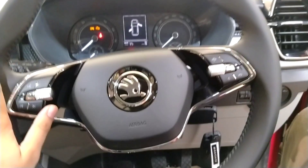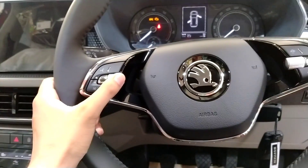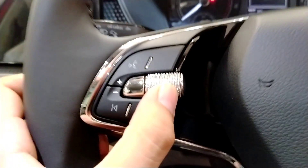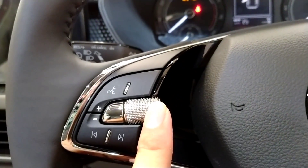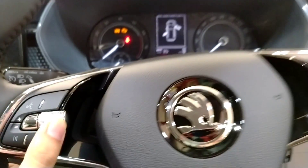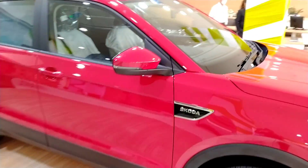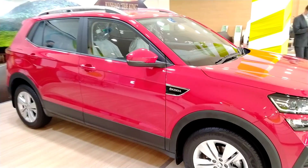As you can see, the look of the car in the mid-model is very good. The touchscreen and instrument cluster are very good. This is the full interior look — please tell us about the interior look in the comments. So this is the Skoda Kushaq Ambition full detail review and specifications.